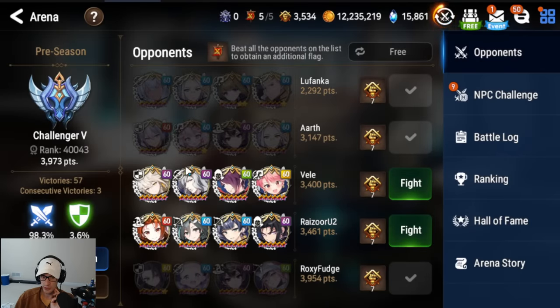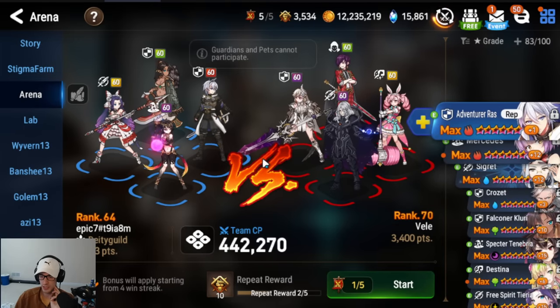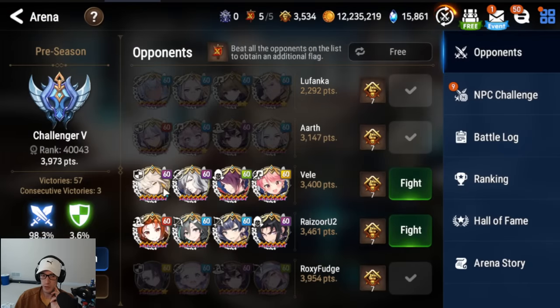If you guys are still trying to push to Challenger, here is the team I used for clearing it. I would use my Raz, Falconer Clary, Specter Zebra, and Tyria. You're going to have to find teams you can beat — if you see level 70s, you'll probably avoid them. Once you get there, your defense team is going to end up getting attacked a lot and you will lose quite a bit. Once you fall out of Challenger, you will refresh at the top and it will give you a list with some easier opponents to get right back in.